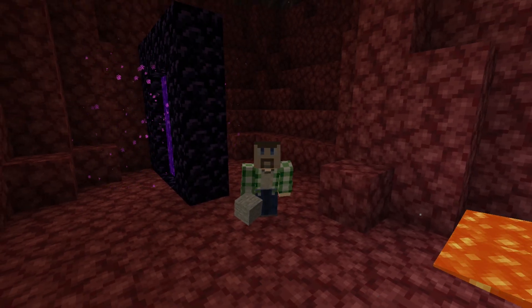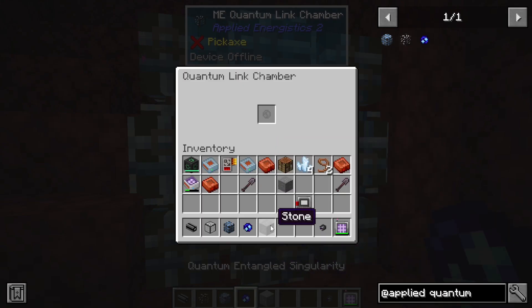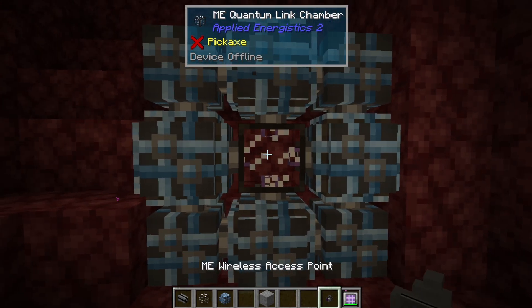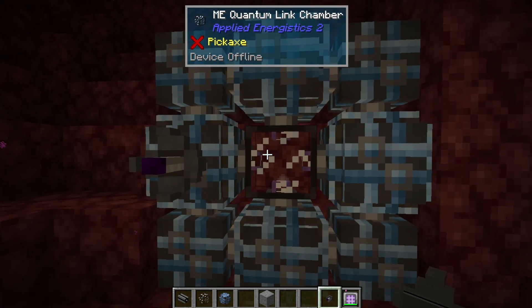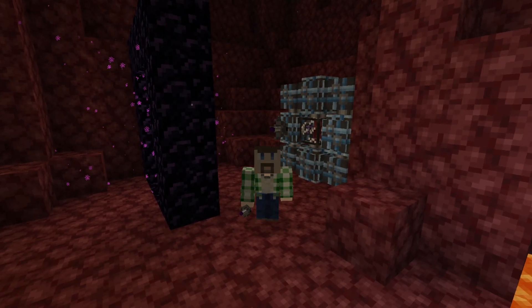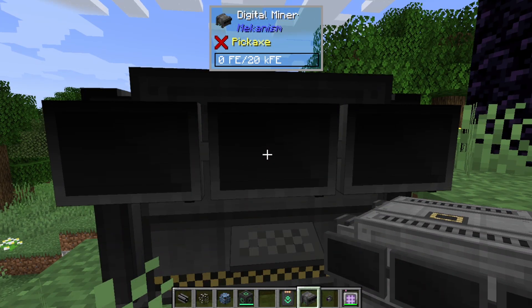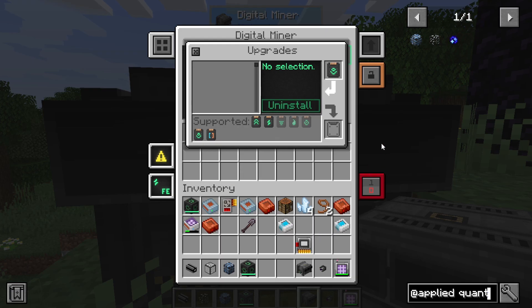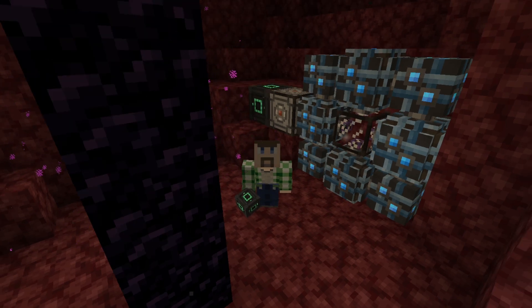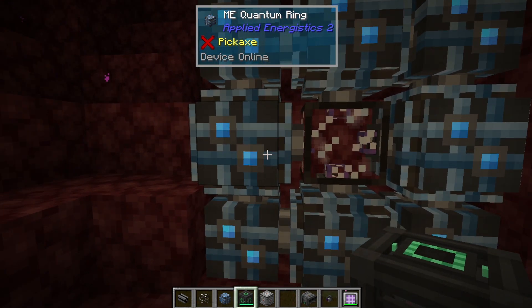With that made, take your setup somewhere hostile like the Nether and create another ring the same way. Put the other entangled singularity in and it's all set up. You can run cables or put a wireless access point on it, which will match the two rings together — though these need to be chunk loaded to connect. You can use something like a digital miner with an anchor upgrade for chunk loading. You also need to bootstrap some power into them with an energy acceptor and a power source. Once it's got that, you can knock those out since it's now connected to your network correctly.